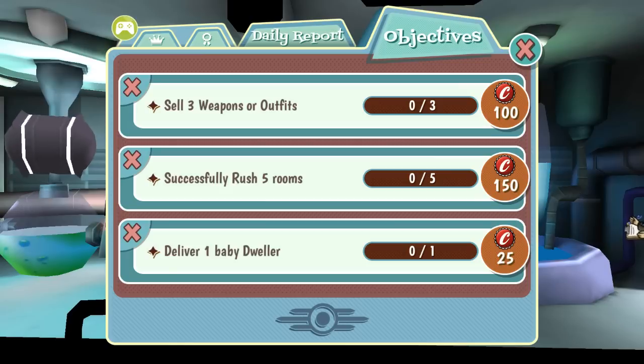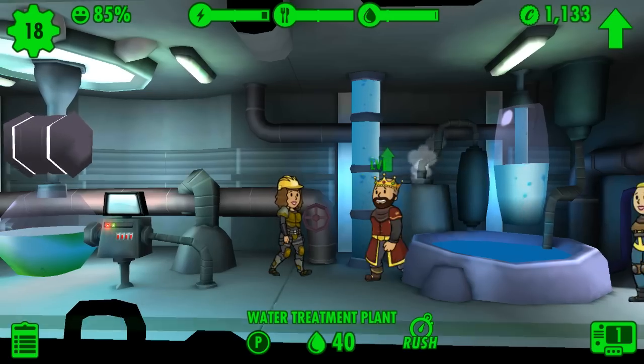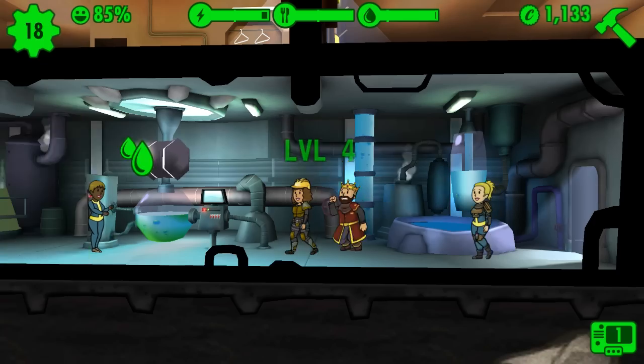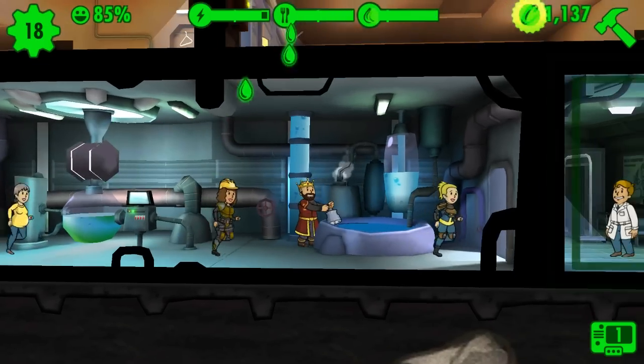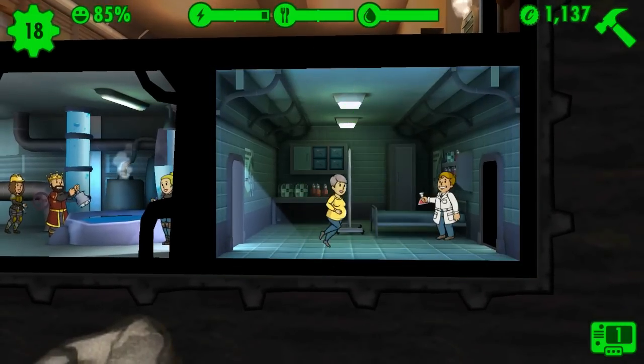We got some quests right now: successfully rush five rooms, deliver a baby, and sell three weapons. We're going to rush the five rooms and deliver a baby — that's gonna take a little bit of time but we will get it done. Over here we have ourselves a med lab right now.